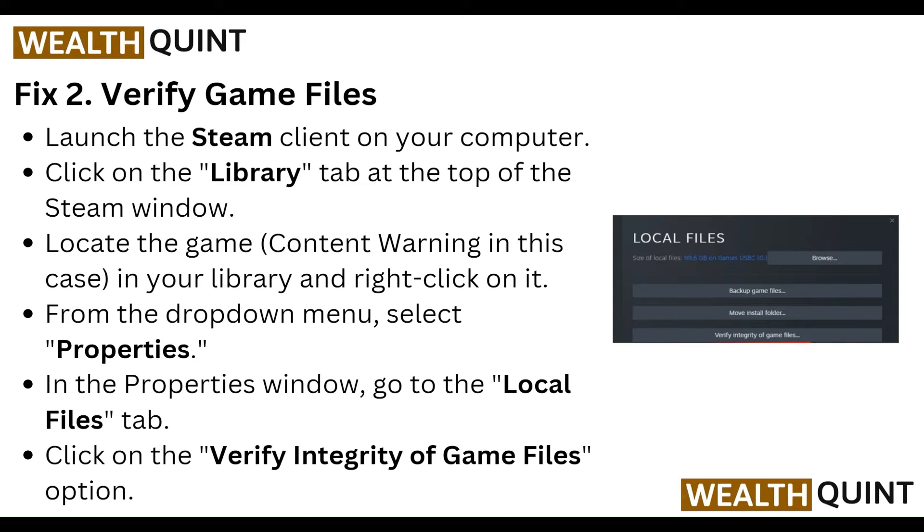Our second step is to verify the game files. Launch the Steam client on your computer and click on the Library tab at the top of the Steam window. Locate Content Warning in your library, right-click on it, and from the drop-down menu select Properties. In the Properties window, go to the Local Files tab and click on Verify Integrity of Game Files.